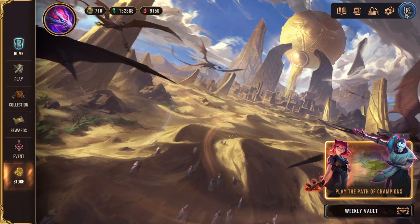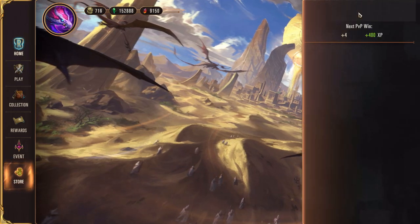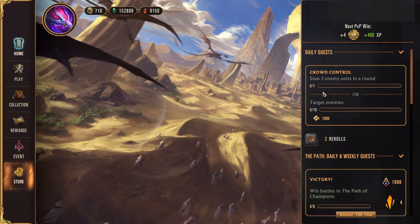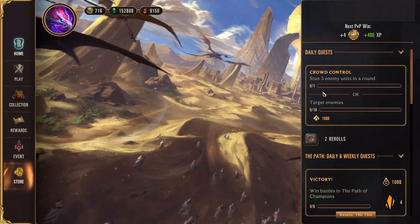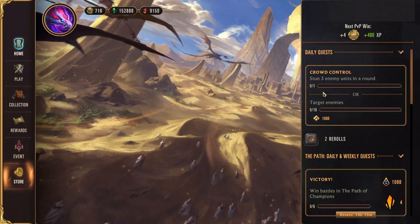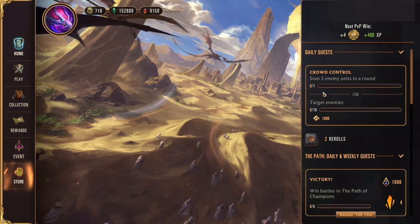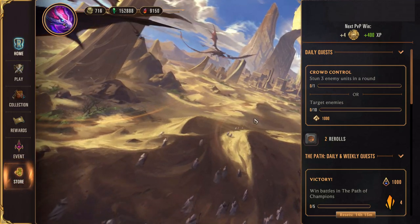Up here there's another menu where you can check settings, see your friends, and find your daily quests or event quests. By completing these quests - essentially completing different actions in your matches, often incentivizing you to play with cards you don't normally use - you get more experience for that weekly vault, increasing the cards you get every week.